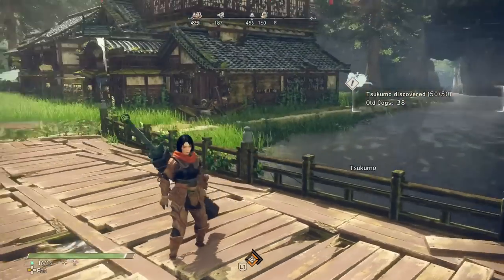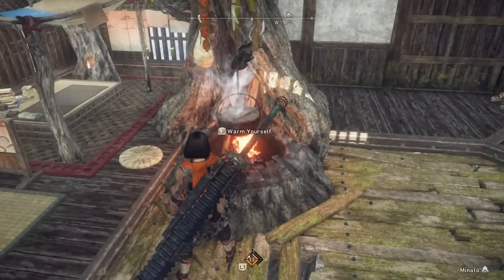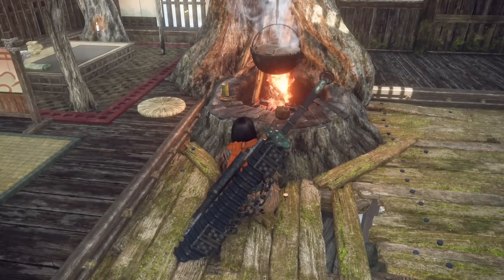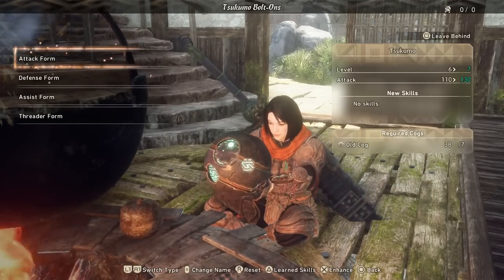Once you have your first Tsukumo, if you rest at any given fire, you can have a right proper good look inside it. You can rename it too, if you want a more personal touch.